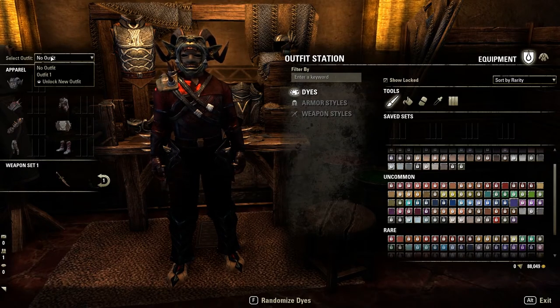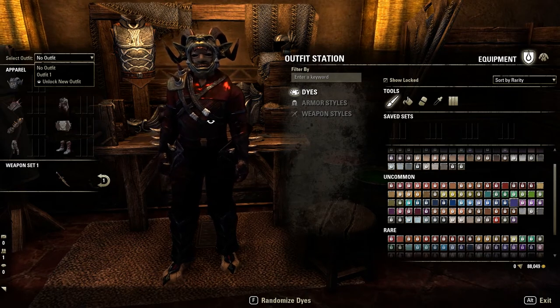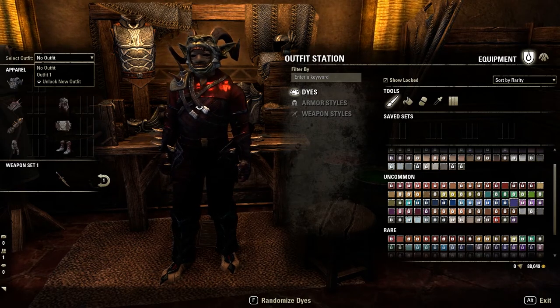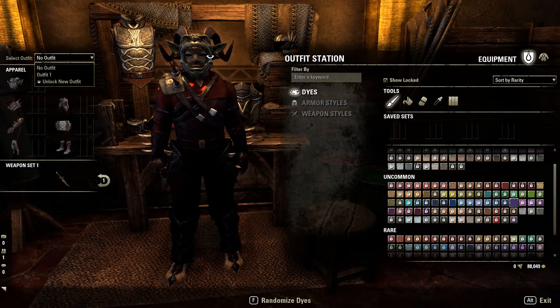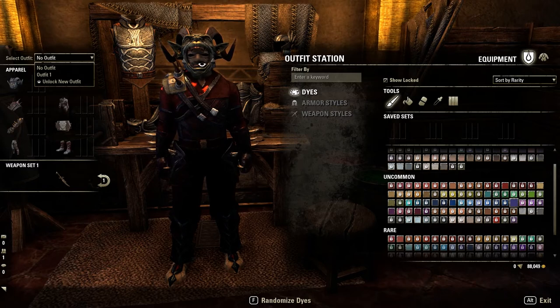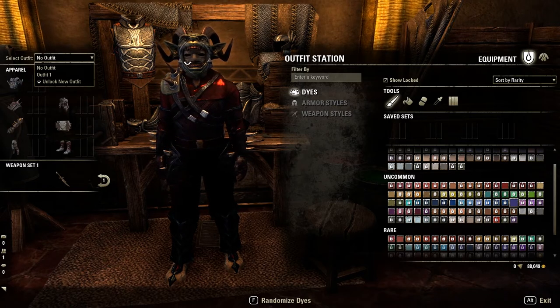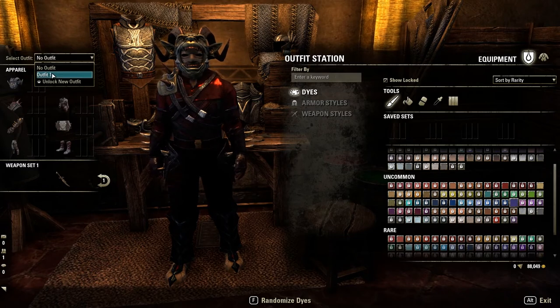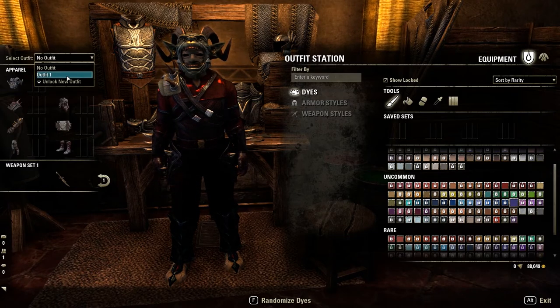Now what I have here is no outfit, which means it's not going to change the look of my stuff. I can basically change the colors and stuff like that, but it's not going to change this helm from looking like a big mouth with my face coming out of it. If I want to make this look like a different helmet, then I need to go to the outfit.